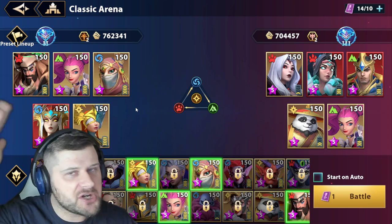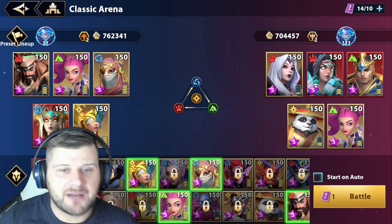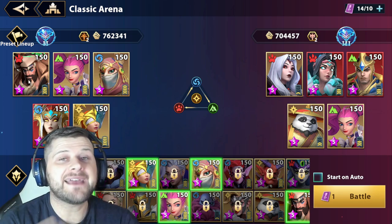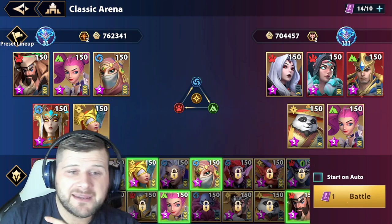Obviously Space and Guhana push our turn meters up so we can get an extra turn. Elena is set to go third so she can strip the buffs of the enemies, then we go with Hoth to AOE health burn and Feebleness 1 — I do apologize — and then we come in with Nita to get the nuke.